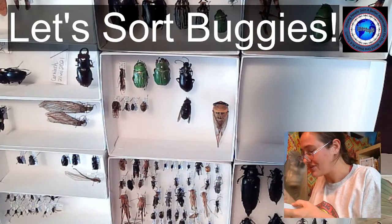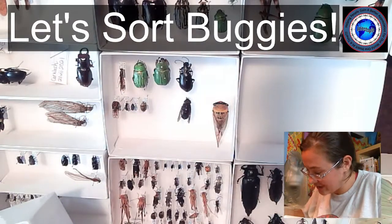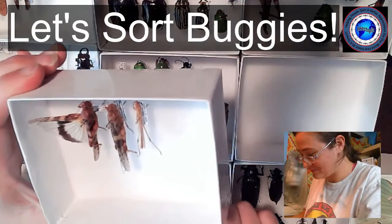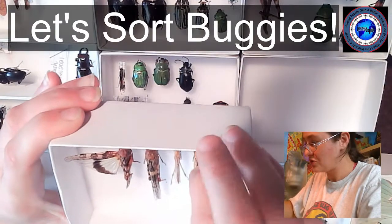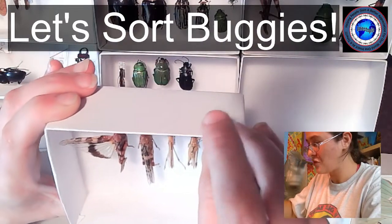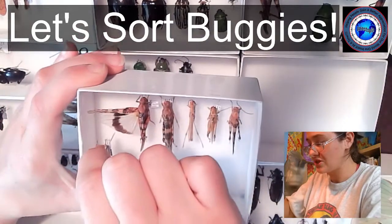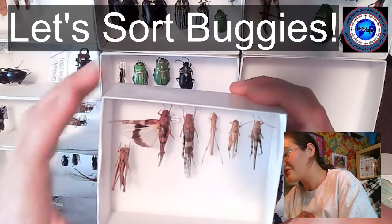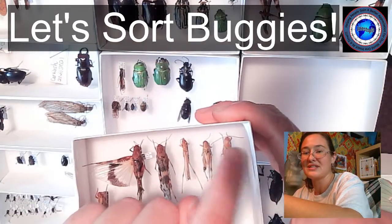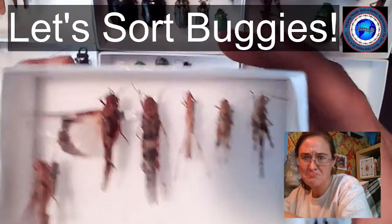We're going to collect some grasshoppers — short-horned grasshoppers in the family Acrididae. I glued one or two of these guys' legs back on. I'm carefully stacking these grasshoppers next to each other but being really careful about their antennae. Some of their antennae I didn't pin back as well as I should have — this guy specifically, his antennae are kind of out and about, which means he might lose them at some point. That would be sad.